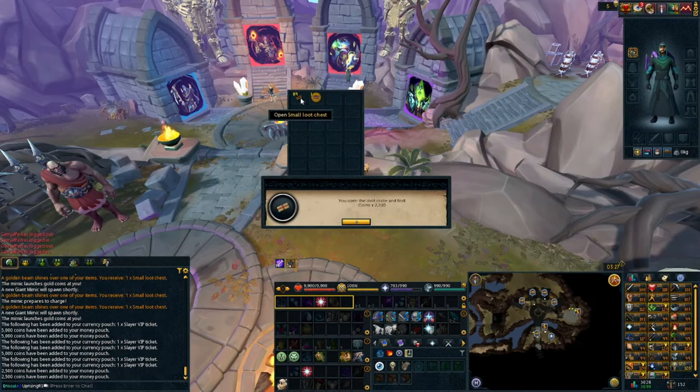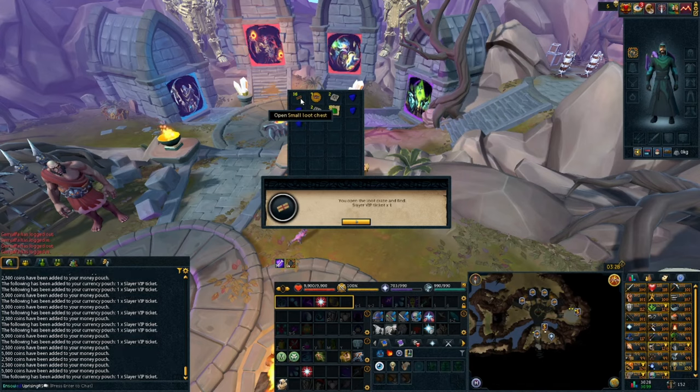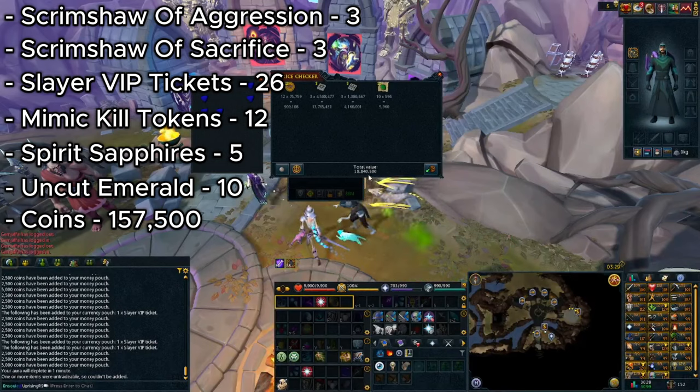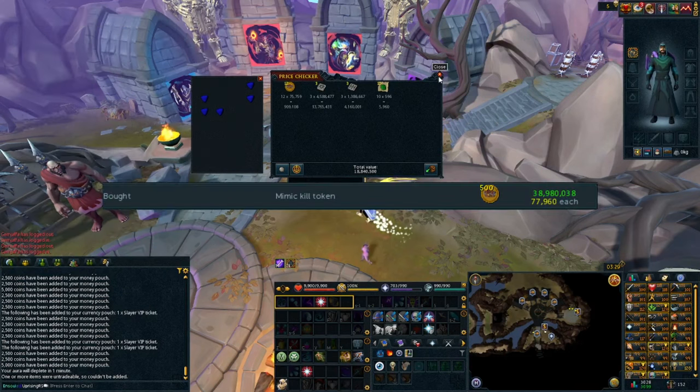After collecting all 100 small loot chests, it was time to open them. If you're into Slayer and running low on VIP tickets, this is a method you should be doing — you get a buttload of them. After opening all 100 chests, I got 3 Scrimshaw of Aggression, 3 Scrimshaw of Sacrifice, 26 Slayer VIP tickets, 12 Mimic Kill Tokens, 5 Spirit Sapphires for summoning, 10 Uncut Emeralds, and 157,500 coins. We spent 7.8 million GP to buy 100 Mimic Kill Tokens, bringing our 30-minute profit to 11 million GP — which equates to 22 million GP per hour. Not bad for something as beginner-friendly as this method.